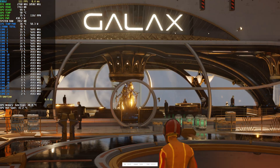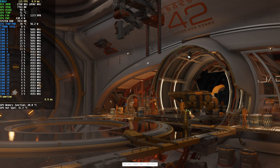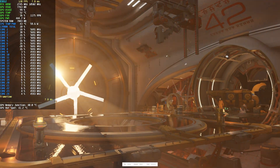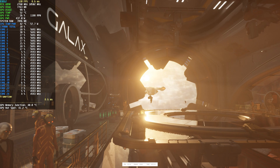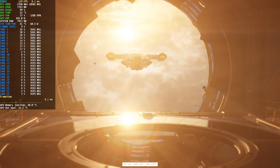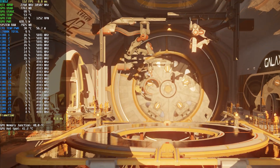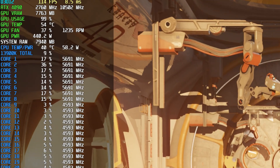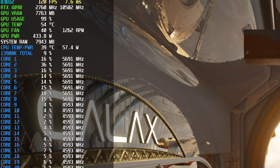What you're looking at here is 3DMark's Port Royal benchmark running on my RTX 4090. This is a benchmark that tests GPU performance using ray tracing. Ray tracing is quite graphically demanding and really stressful on the hardware. During this benchmark our RTX 4090 is pushing above 400 watts of power — for a GPU, that's a lot, even for the number one gaming graphics card.